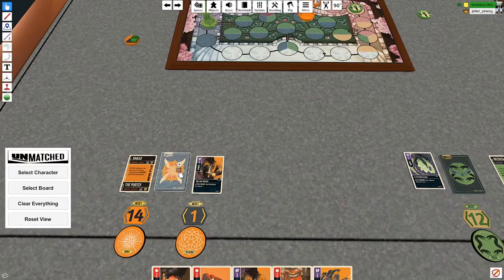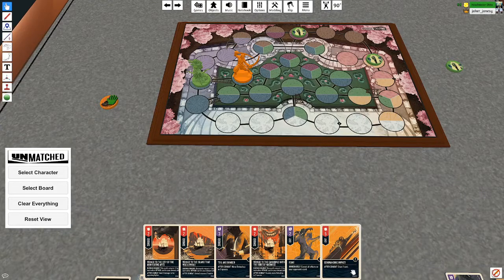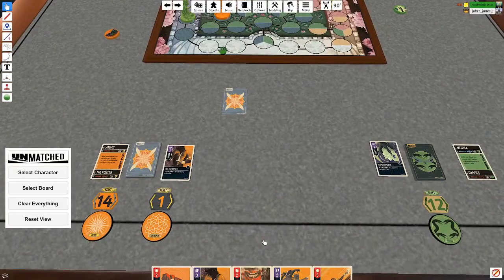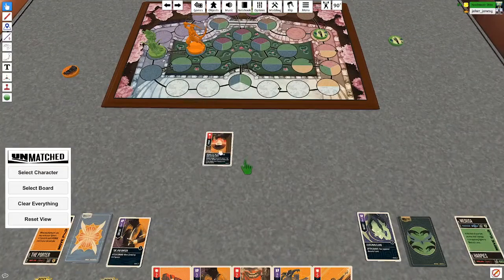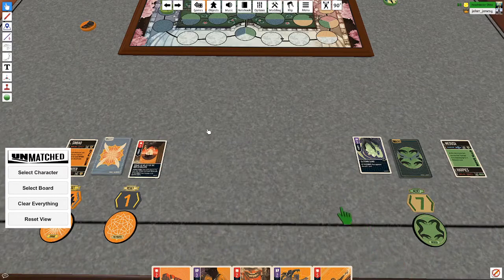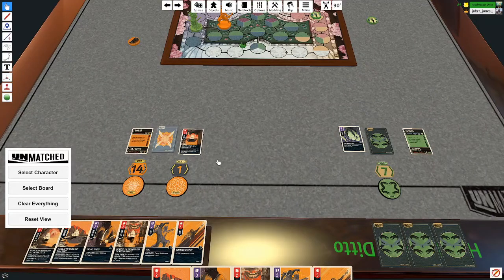It's my go. I'm gonna draw a card to maneuver. I can maneuver three. And we are going to attack Medusa with this card. That's gonna be three damage from the attack, and then I deal two damage to an adjacent fighter afterwards — so that's a total of five damage. And that's my go, because I maneuvered and I attacked. I assume you're gonna pip me for a hit right there.